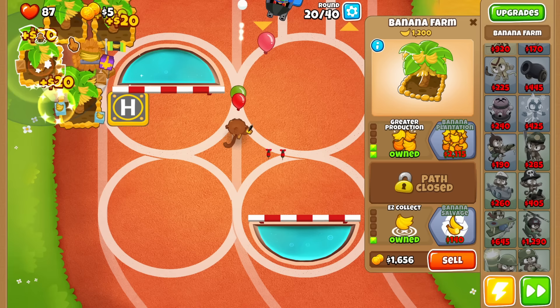After getting all the bananas from your banana farms, upgrade all of them to 2-0-2 and sell them. Now you should be able to afford your support chinook.